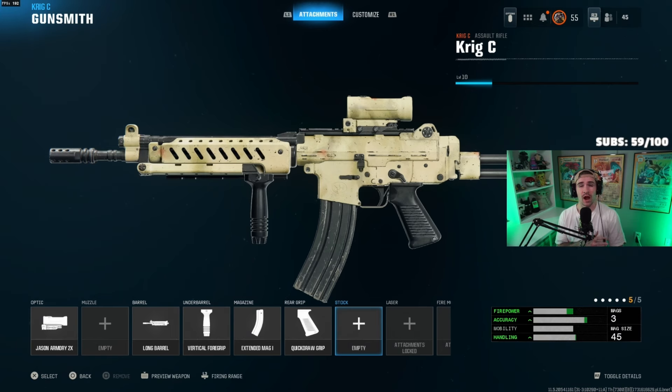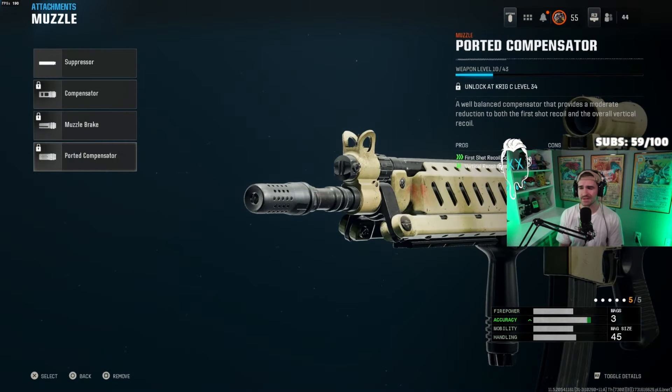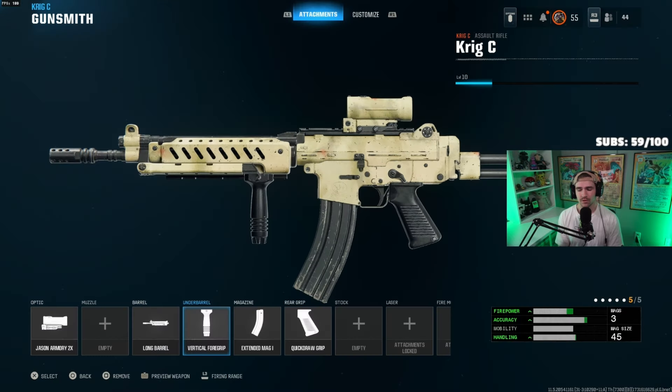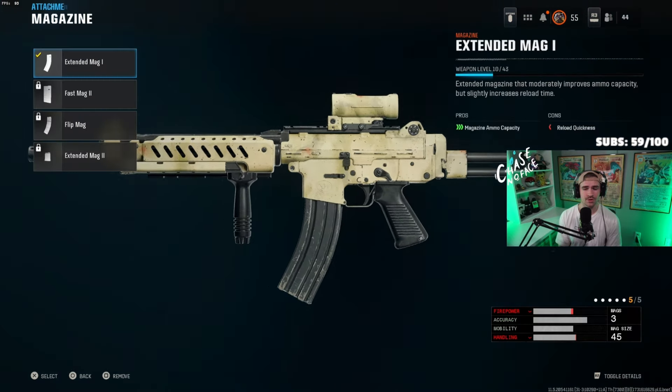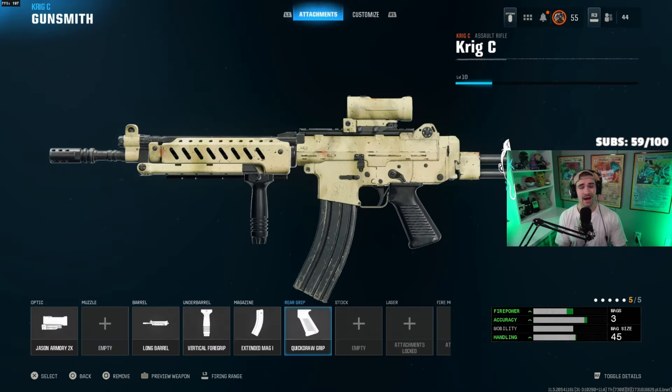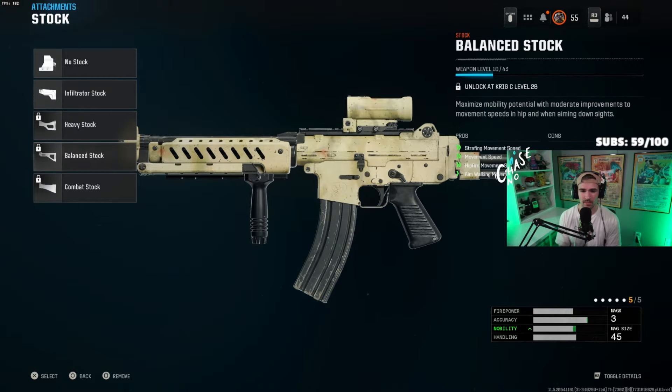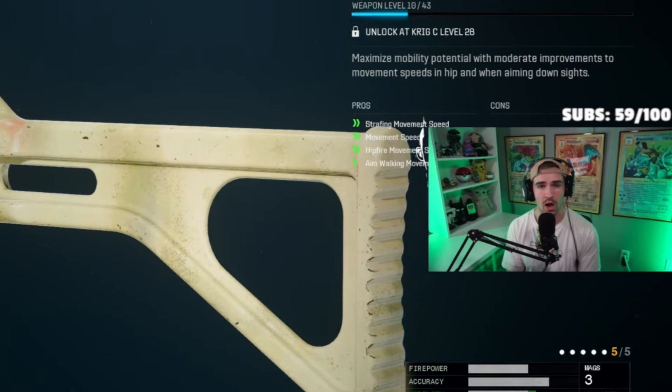Since this gun just came out and takes forever to level up, it's only level 10. But for the best attachments: the Jason Armory 2x is likely the best optic, run the Ported Compensator to help mainly with vertical recoil control. The Long Barrel is good initially, but switch to the Reinforced Barrel once you get it. Use the Vertical Foregrip as your underbarrel, and the Extended Mag Tube once available. For Gunfighter, you'll also want the Commando Grip, Recoil Springs, and the Balance Stock.